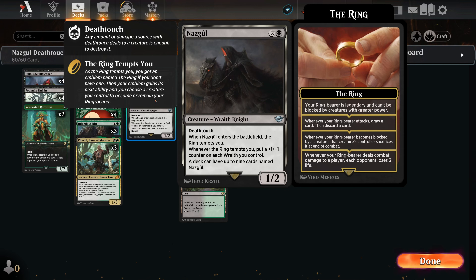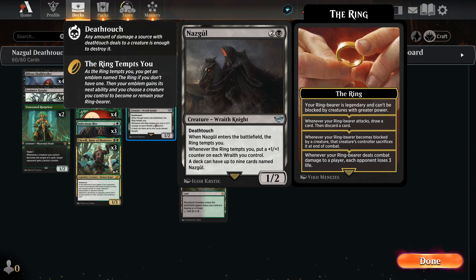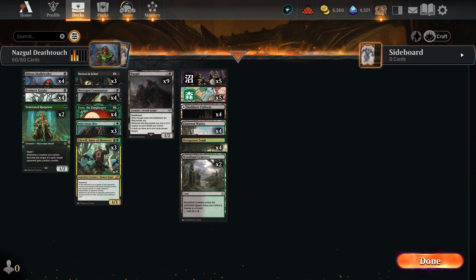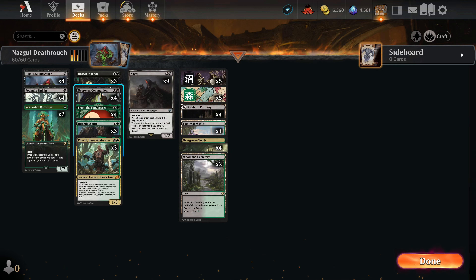We're running the Bilious Skull Dweller. Foulmire Knight is also a Death-Toucher. Finn is a Death-Toucher. Cheville, Bane of Monsters is a Death-Toucher, plus he gains us some cards potentially. And then finally, the new Death-Toucher is Nazgul. Nazgul is a pretty interesting card because it has the Ring Temptation mechanic, and then it itself is also a Death-Toucher, which is pretty good.